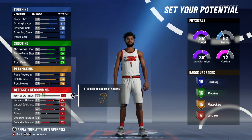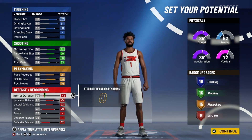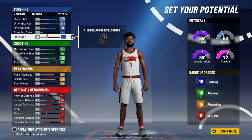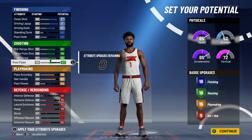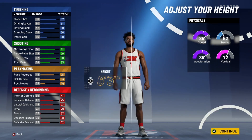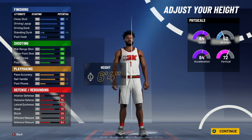What I like is 16-16-15. Your shooting badges — you're gonna have Hot Zone Hunter, Green Machine, Range Extender, and then you can do something like Catch and Shoot or Dead Eye, it doesn't really matter to me. This is the best way to make this build if you're going all the way across the board. Me, I'll do more shooting badges, but that's just me. The badge count doesn't matter whatsoever — now this is where it gets interesting.